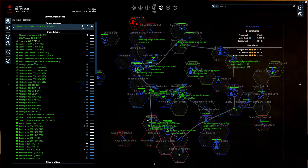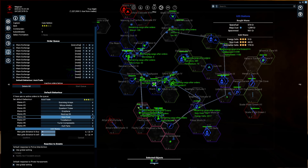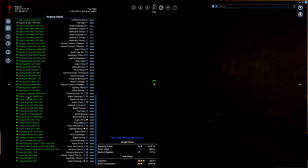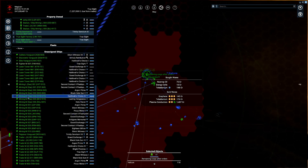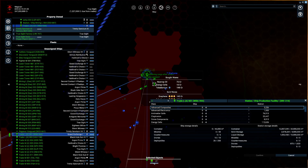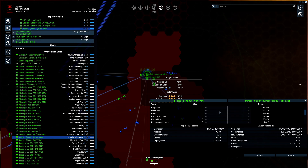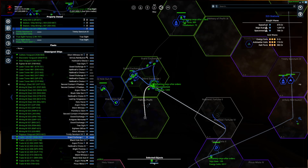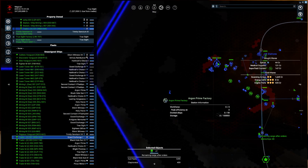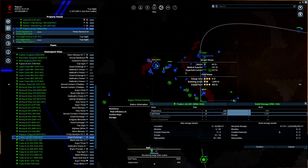I just need these two. I need to find L1 — I need to do this and say: please bring in 450 claytronics and a lot of hull parts. Continue, and bring that to Argon Prime — down here, over here. No, not that one, but this one — Trade West. Get that there.